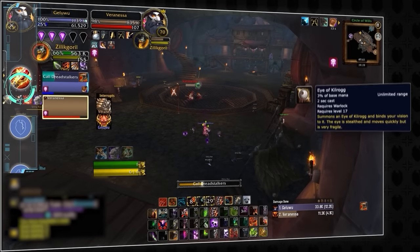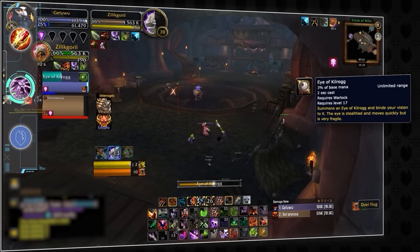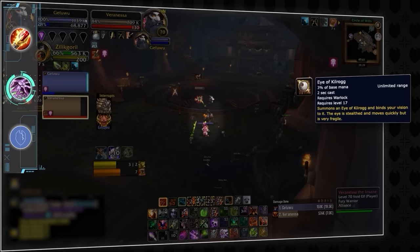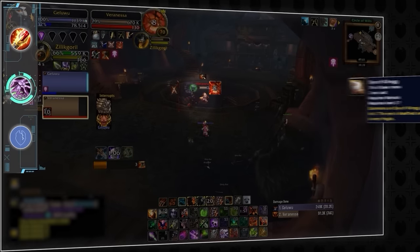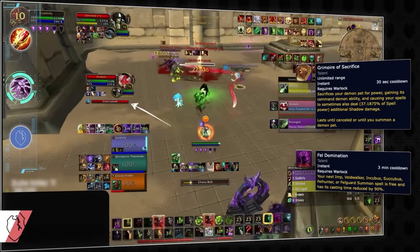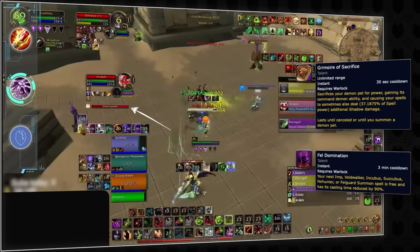Warlocks, it's your turn. Starting with a very neglected ability, Eye of Kilrogg — this button will not only recall your pet to you, allowing you to bring it out of harm's way and heal it, but will also dispel it of any crowd control it's sitting in, even Cyclone. If you're opting to use Grimoire of Sacrifice, make sure you're taking Fel Domination, as this will allow you to resummon a Fel Hunter and counterspell two times in a row.